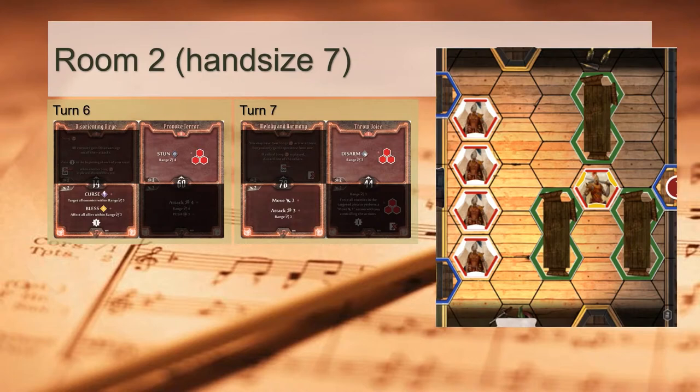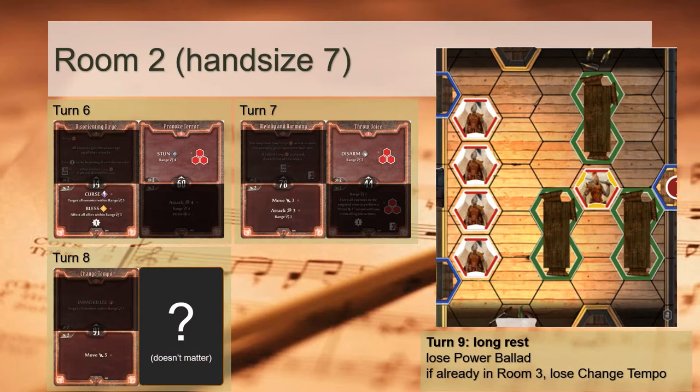By this point, I expect our Bandit Guards have all been killed, leaving us with 1 or 2 Archers to handle. Turns 6 and 7 will be all about damage mitigation — chaining Disarm into Stun to ensure the enemy City Archers don't attack. We expect to squeeze another Disorienting Dirge in here; every additional Bless in the deck makes the final room easier. Regardless of how the skirmish goes, we focus on our objective on turn 8: playing Change Tempo to position ourselves near the door, ready to enter Room 3 after a long rest where we lose Power Ballet. Before entering Room 3, we may consider putting up Disorienting Dirge as our song for damage mitigation in the final rooms.